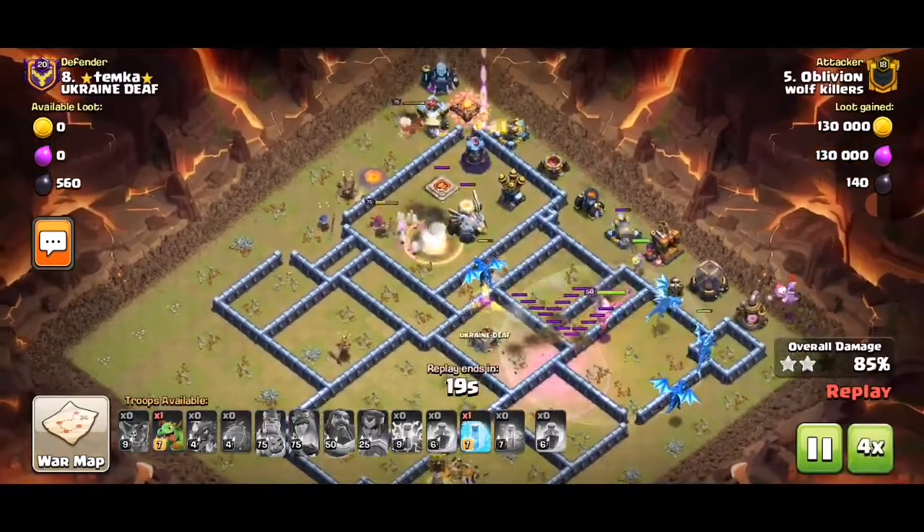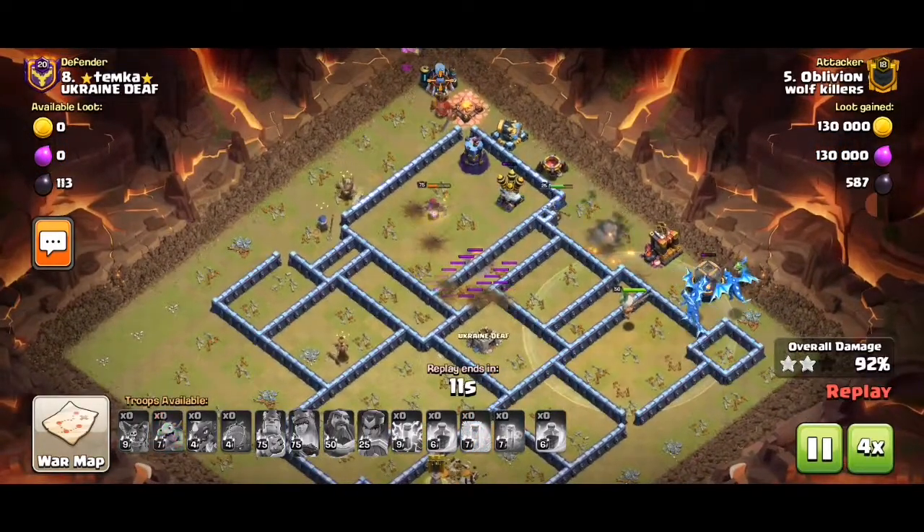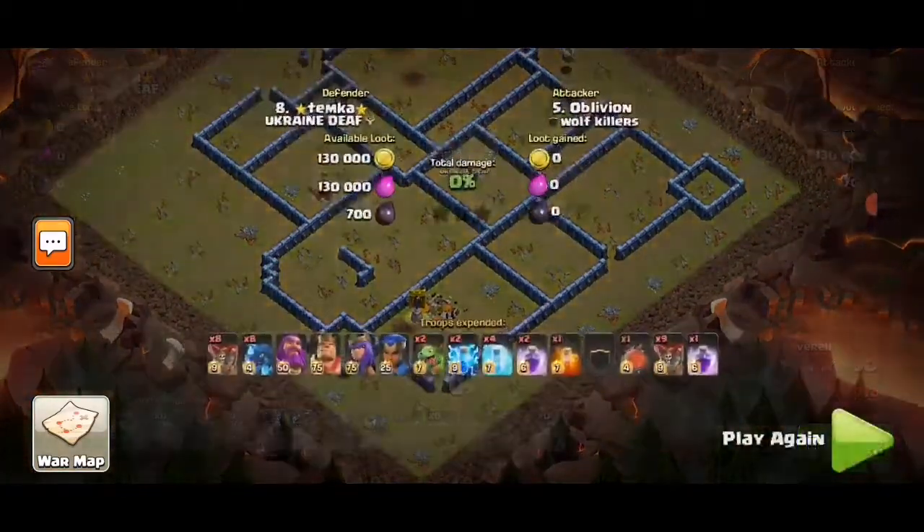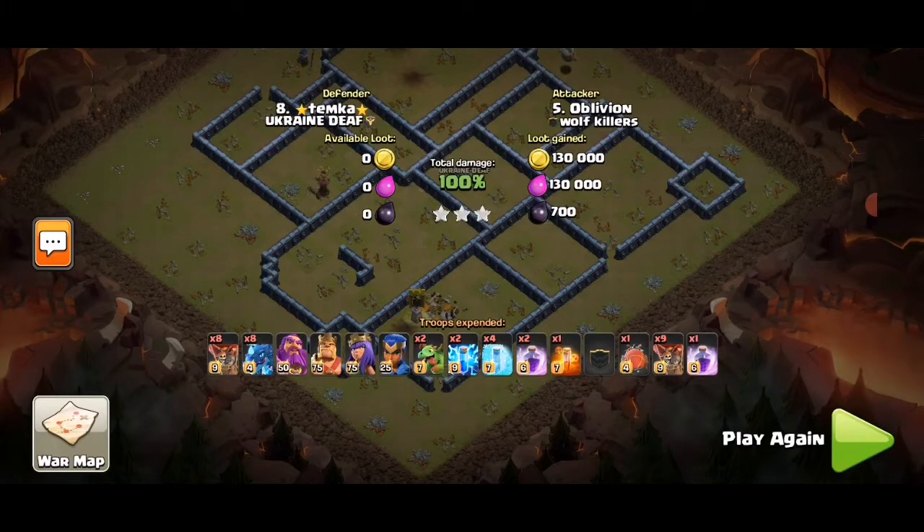The freeze was a bit late but it doesn't really matter — this is crushed. What made it a three-star: number one, the e-drag at level six and e-drag at level eight pushing the rest of the army toward the Town Hall, and also zapping the sweepers.